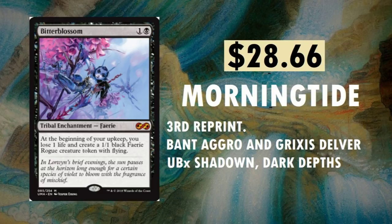Bitterblossom — my favorite fairy card. $28.66 from Morningtide. Third reprint. You can find it in Faeries, Grixis Delver, and Death's Shadow. At the beginning of your upkeep, you lose one life and create a 1/1 black Faerie Rogue creature token with flying. If I was going to pull a Box Topper masterpiece, I'd love to pull one of these. I really like Bitterblossom.